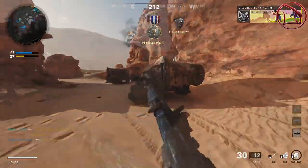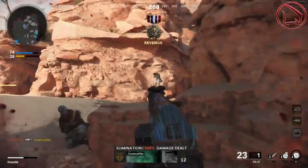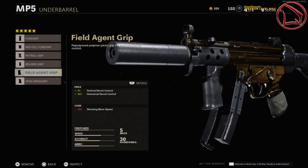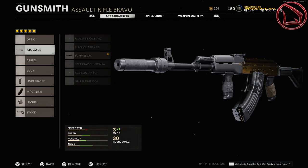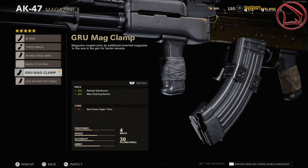Now let's cover the attachments for the MP5, AK-47, and FFAR. There are really only five key attachments you need: a silencer or suppressor, a grip, a speed mag or fast mag, a wrap, and a stock. The silencer or suppressor is essential — it ensures that whenever you fire, you never show up on radar, keeping you completely undetectable and enabling those high scorestreaks.